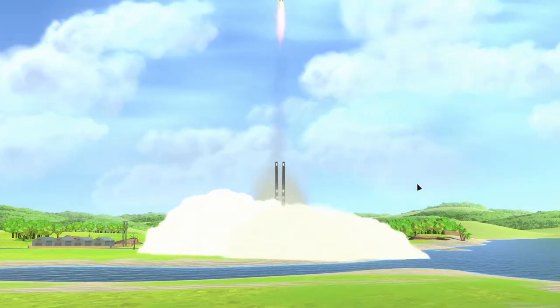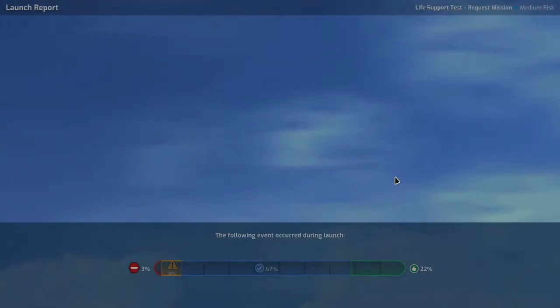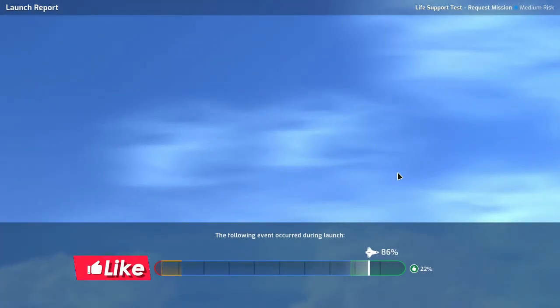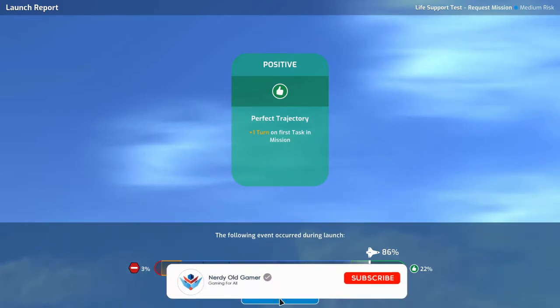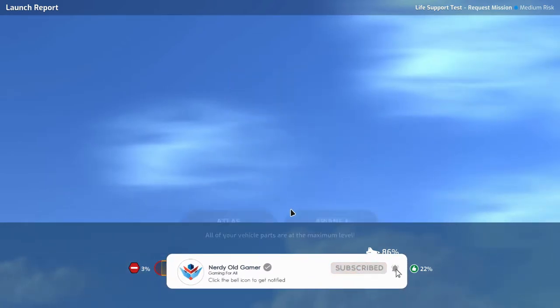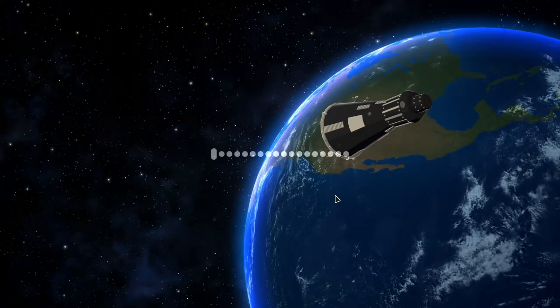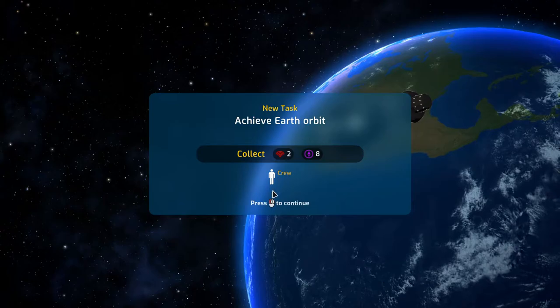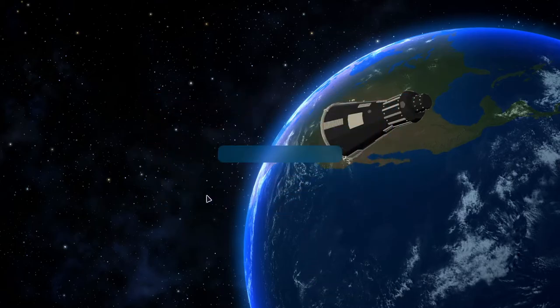So far so good. Get through max Q, get up there — yeah baby, no problem. We even get a positive effect: plus one turn on first task. Very nice. Life support tests, February 1977. We have our crew — one dude who's up there all alone. We need to collect some comms and some nav.